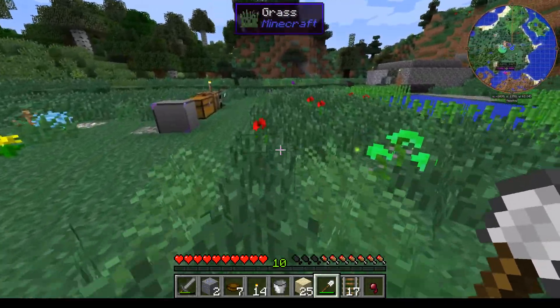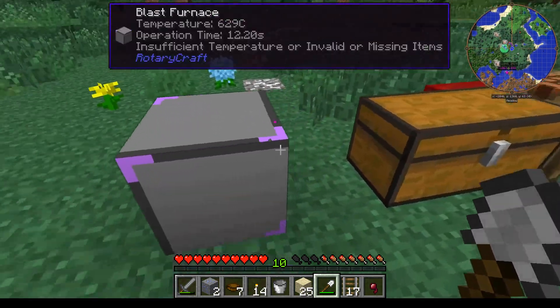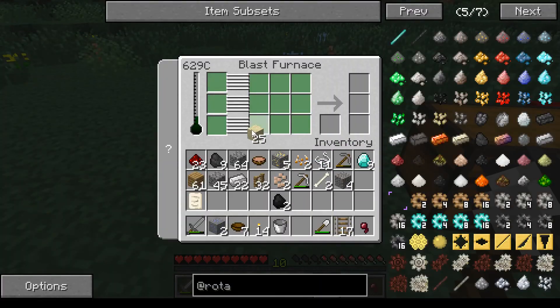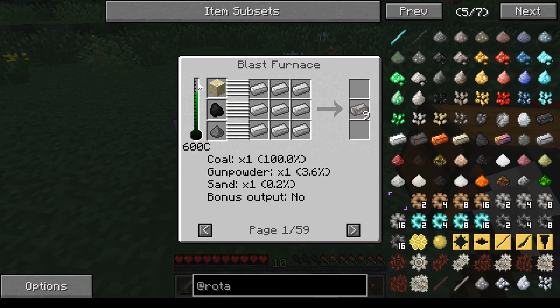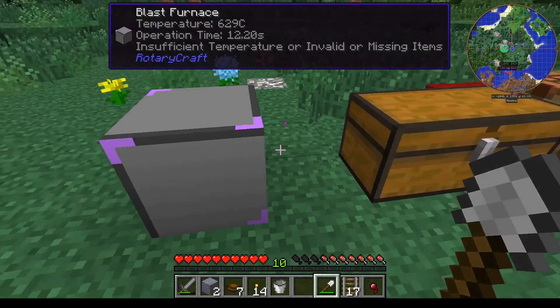I'll go find a creeper probably underground somewhere. Sorry for that cut, but I just had to go do something. I'm back up — got my sand. I hear a small zombie. Sand on the top, gunpowder on the bottom, coke in the middle. I hear tiny zombies somewhere. Anything in here? Nope, nothing living in here.